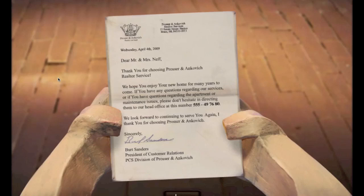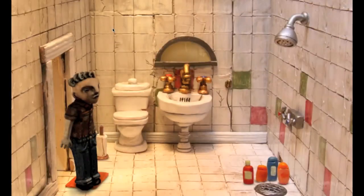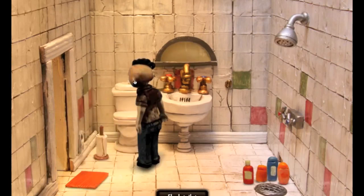Dear Mr and Mrs Neff, thank you for choosing Prosser and Akovich Rettler Services. I thought that was Realtor. I can't say it. Realtor? Is that a real word? Yeah, it's like estate agent. Oh, Jesus, Jen. See, look how pretty this is — they made all of these sets. They've actually got screenshots on their website to show all these sets that they made. They're beautiful. That's crazy.